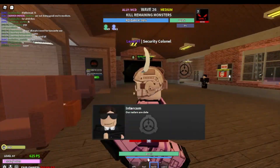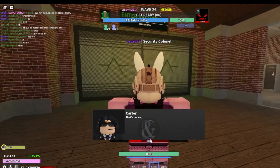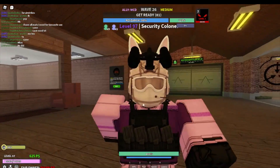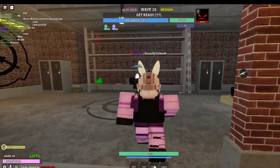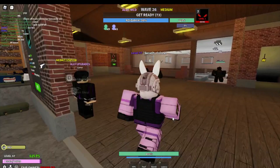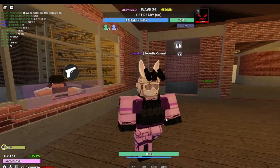First off, you get this Banish Attack, which takes 20 mana points. It's pretty good — it one-shots walkers, and you can spam it up to 5 times, I think, before you cannot use it for like 20 seconds.